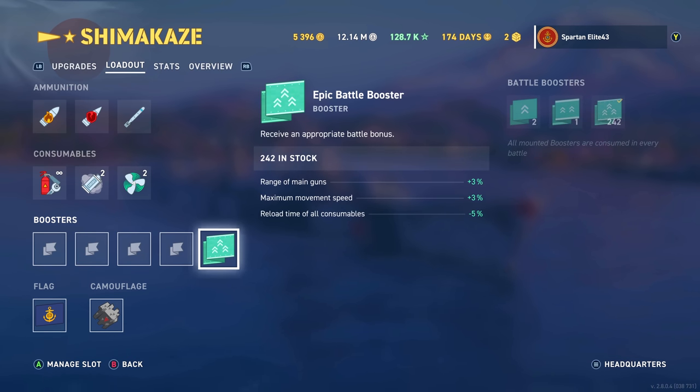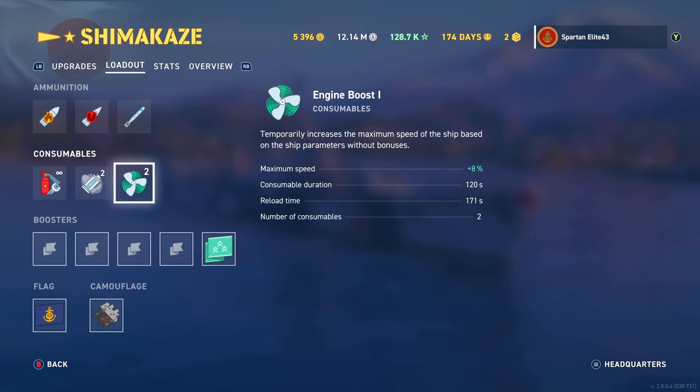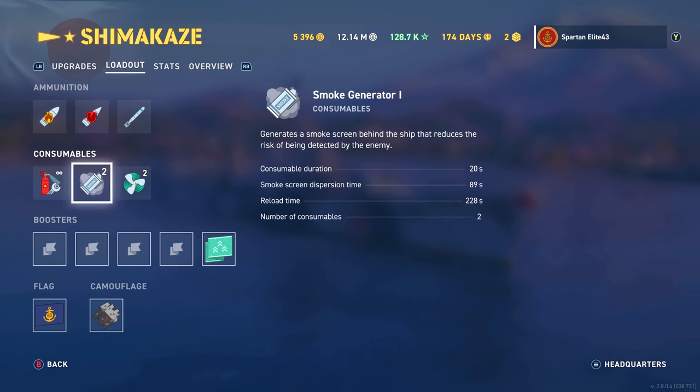We are running the Epic Battle, because that gives us extra range on our guns, extra movement speed, and a reduced reload time on all consumables. We are running the Engine Boost and Smoke Generator.